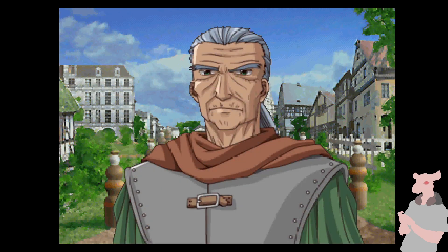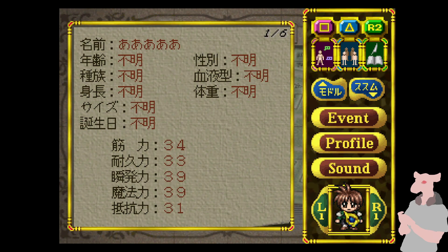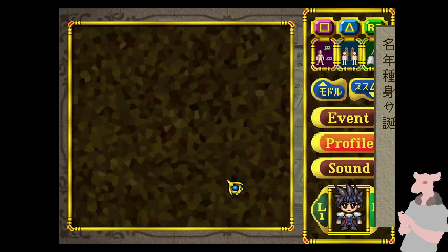And that will crash the game — if you try to look at the stats menu while you have player 12 in your party. If we try to look at character 12's stats, yeah, that will crash.